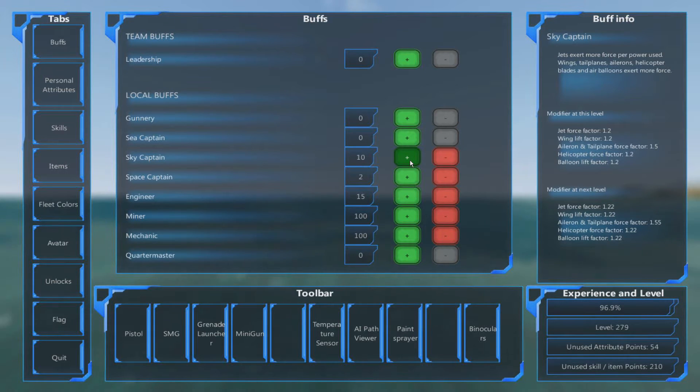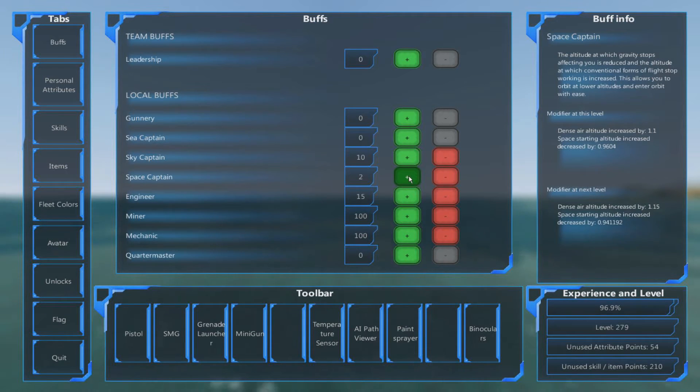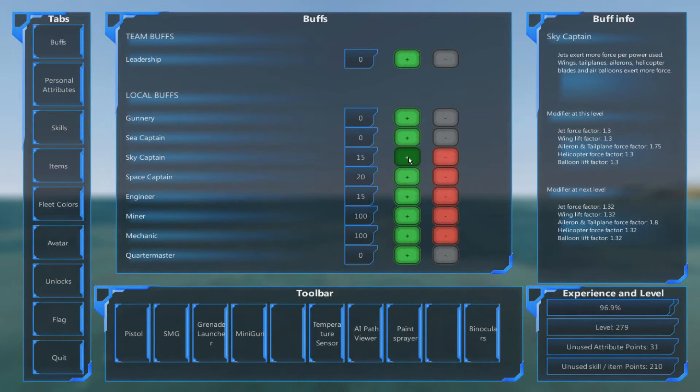What Sky Captain affects is your vehicles — for example, all my balloons will get better lift, helicopter force and anything with rotors will fly a bit faster or higher, and tail planes will have a different force. Be aware of one important factor: if you build a ship, get it nicely balanced with a set of buffs, and then later change those buffs, your vehicle may fly differently — people go back to an older ship and wonder why it doesn't fly the same or starts crashing.